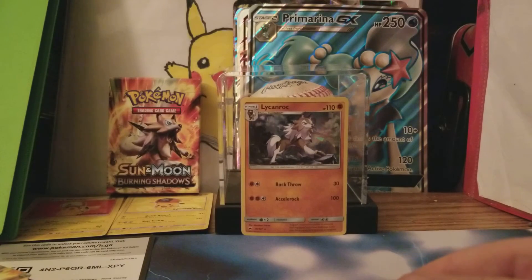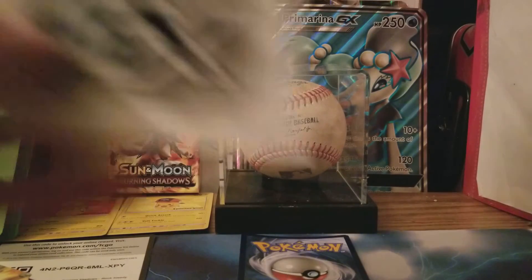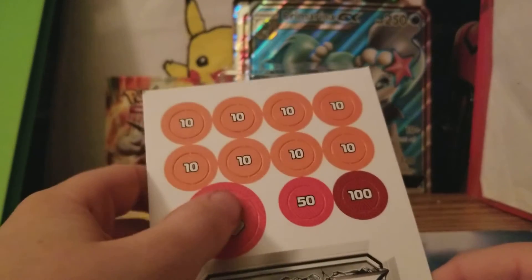It only comes with one code, which is weird. It also comes with this guide — I'm pretty sure it's a how-to-play guide. So that's something.